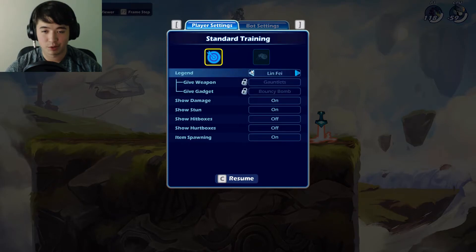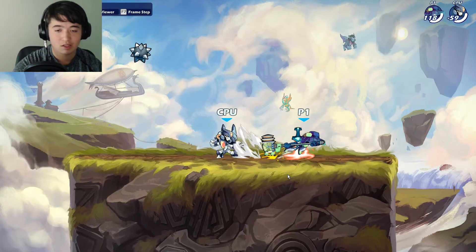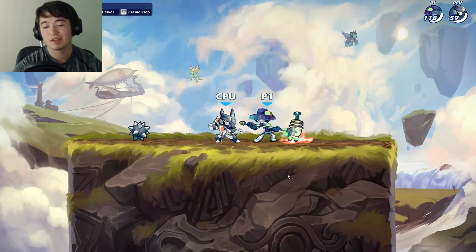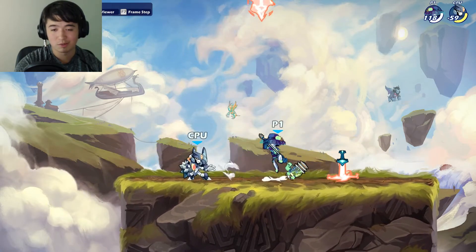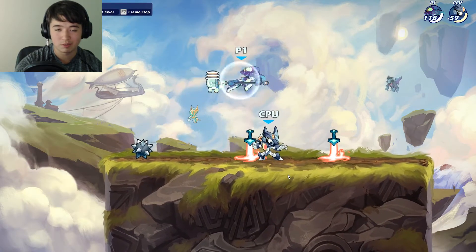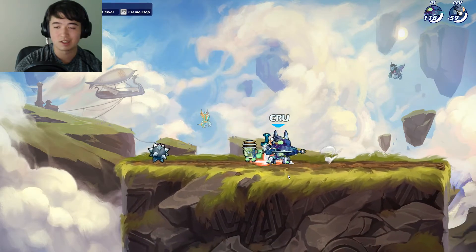A couple of other notable combos this might work for — let's go to Cassidy since she has both weapons. So here's Cassidy with hammer and blasters. There are combos on both weapons that are hard to input at first, and this tactic might help. For example, downlight into recovery on hammer — it's a really hard input: you downlight, then quickly click jump, then chase dodge, and follow it up with something like a Scythe.